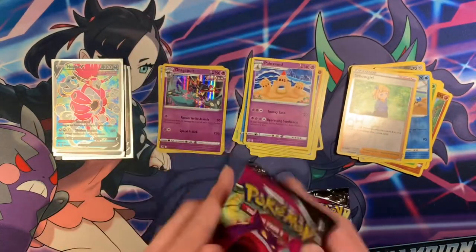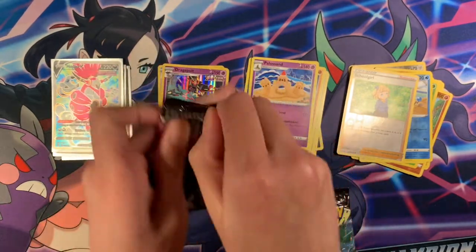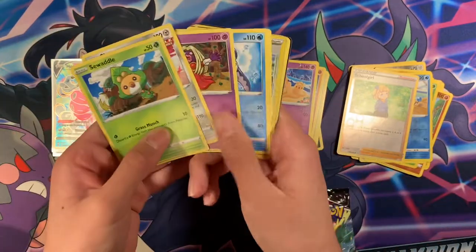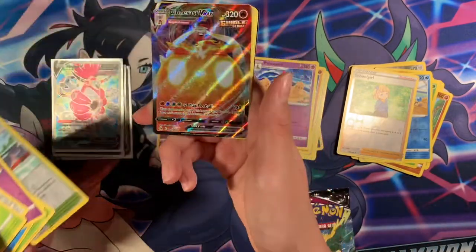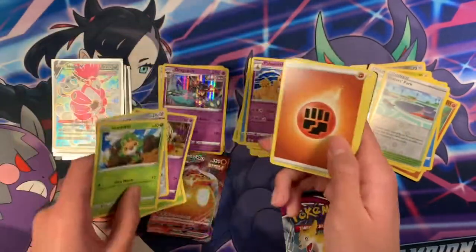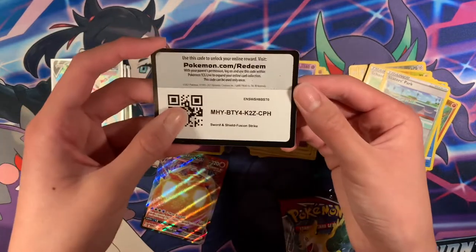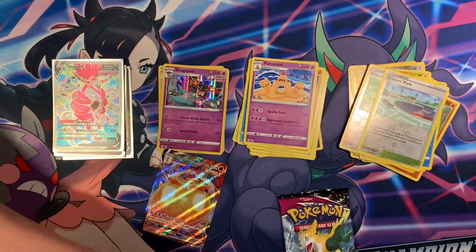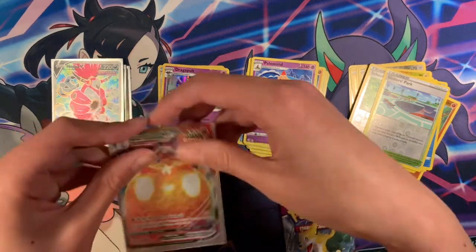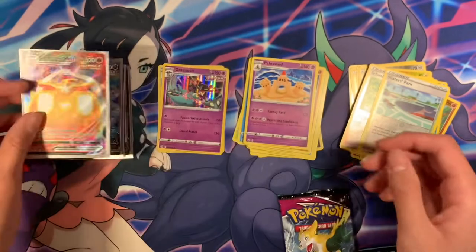Two more packs from the left. Hopefully we can do better on the right side of the box. Oh — Cinderace VMAX! Pretty cool card. Haven't pulled one yet. Code card. Pretty nice card — Cinderace VMAX. Not the best card, but it's still a cool card with cool artwork.